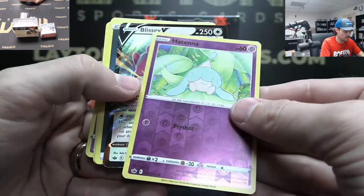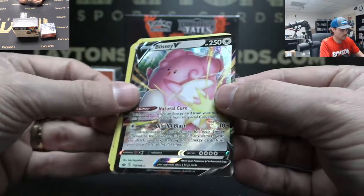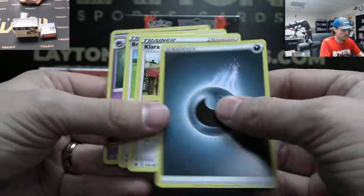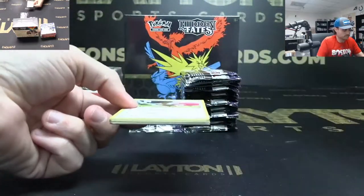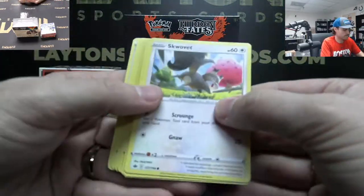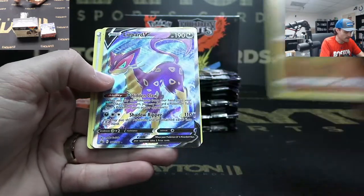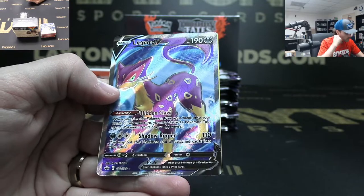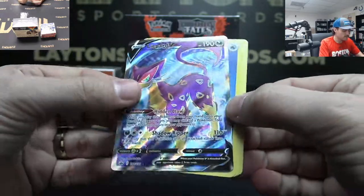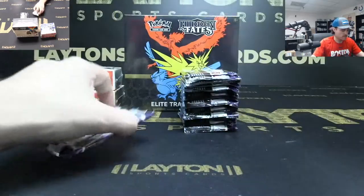Hatenna reverse holo, Blissey V. Clobopus reverse holo and a Lippard V — oh yeah, the Lippard was Full Art. Full Art Lippard. Getting a lot of color, a lot of V and VMAX so far — that's good. It's like every other pack.